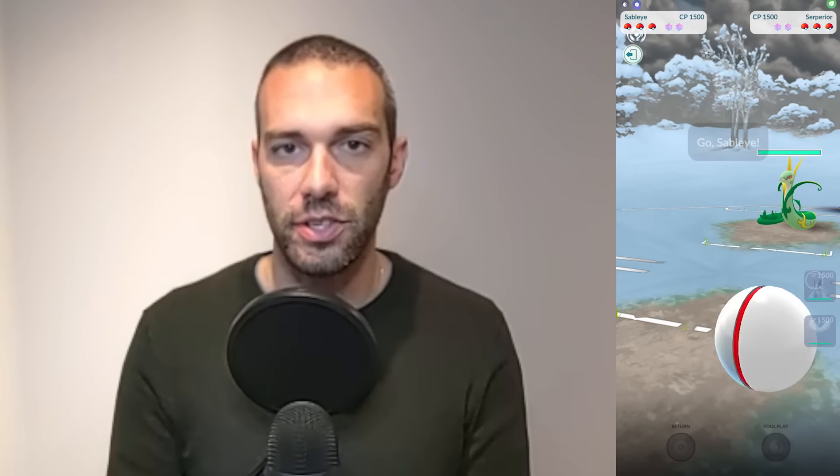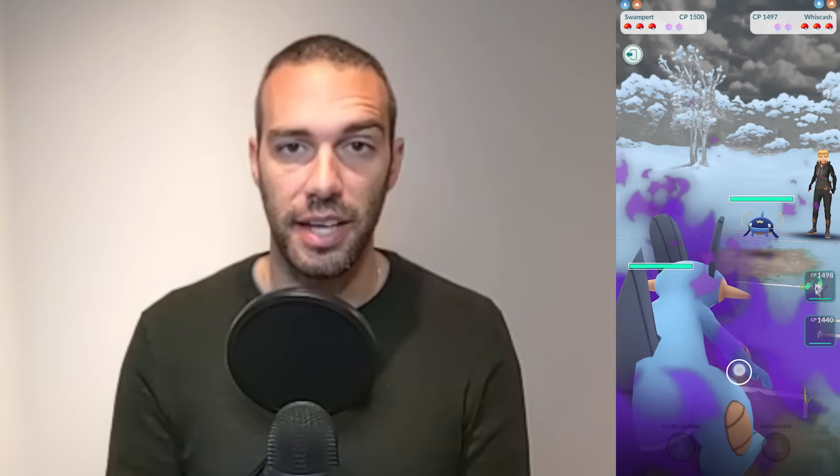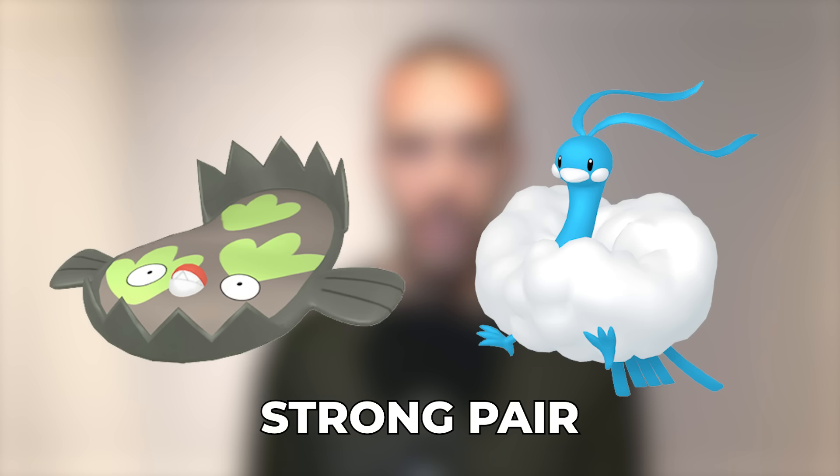How the balanced team works: if you lead Swampert and see a Grass type, go to Sableye immediately. If the matchup is okay, stay in and decide with your backline later. Another common pairing is Altaria plus Galarian Stunfisk — Stunfisk is weak to Water, Fire, and Ground, which Altaria resists; Altaria is weak to Faerie, which Stunfisk's Steel type resists. These paired teams are straightforward: stay in if you have a good or neutral lead, switch to the safe swap if the lead is bad.